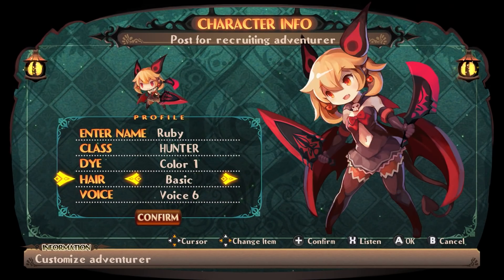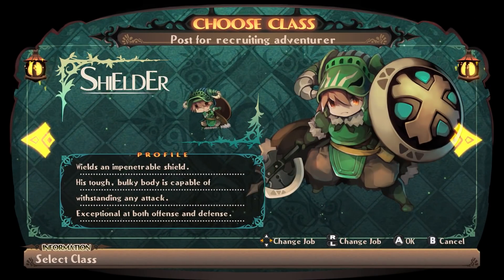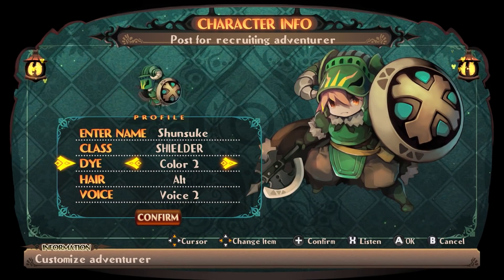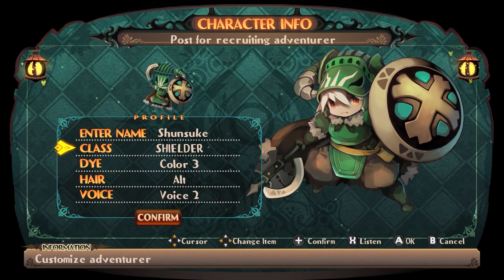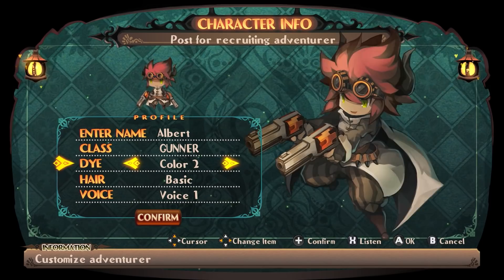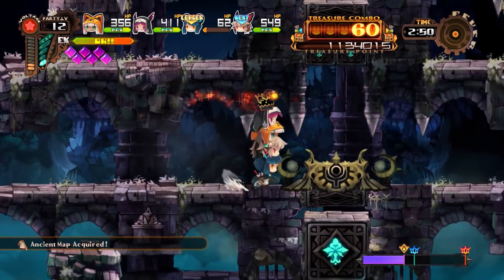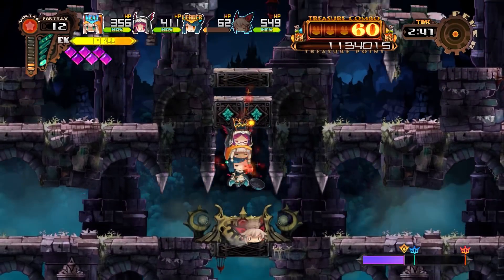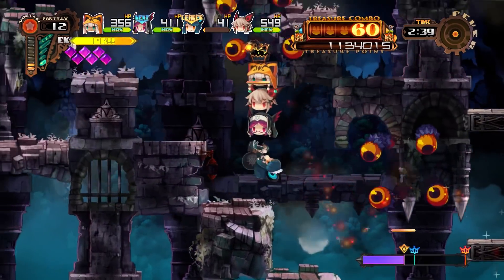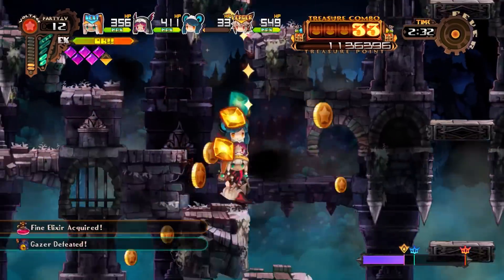The adventuring party is composed of up to 4 people, chosen from a pool of 8 classes. Don't be fooled by their names — all classes are meant to do one thing: bash enemies. Bishop might make you think they can heal the party, but that's not the case. Maids have in their description they can debuff enemies, which might be true, but everything dies so quickly that the only thing that really matters is how good basic and special attacks are. All classes have a basic 5-hit combo and 5 special attacks, executed by pressing the special attack button and one of the directions on the d-pad. Special attacks are even more varied, although I found myself favoring classes with a good up special to deal with flying enemies.